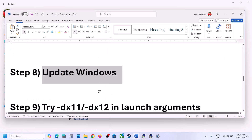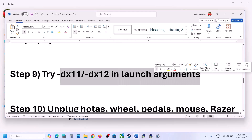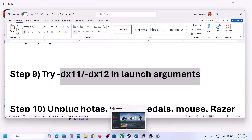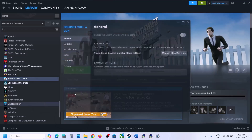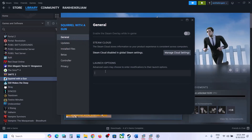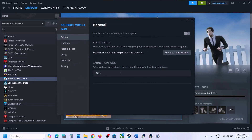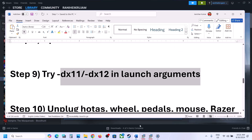The next step is to try DX11 or DX12 in the launch options. Go to Steam, right-click on the game, select Properties. In the General tab under Launch Options, type -dx11. Launch the game and check. If that does not work, try -dx12 instead, then launch the game and check. If still not working, you can remove this and follow the next step.